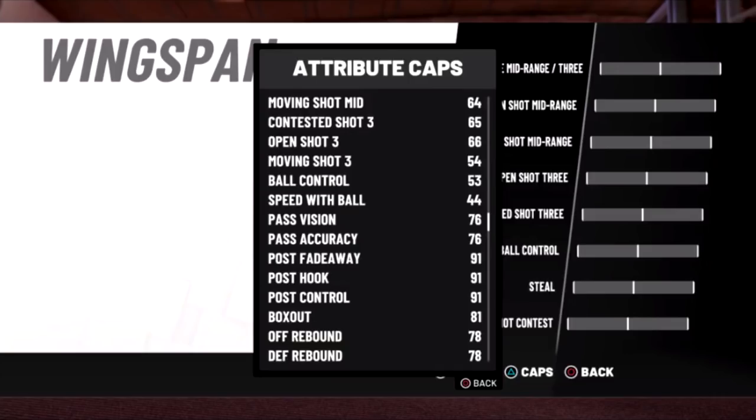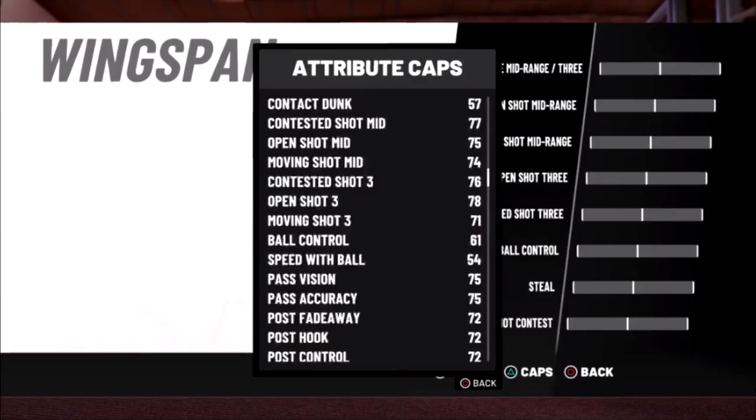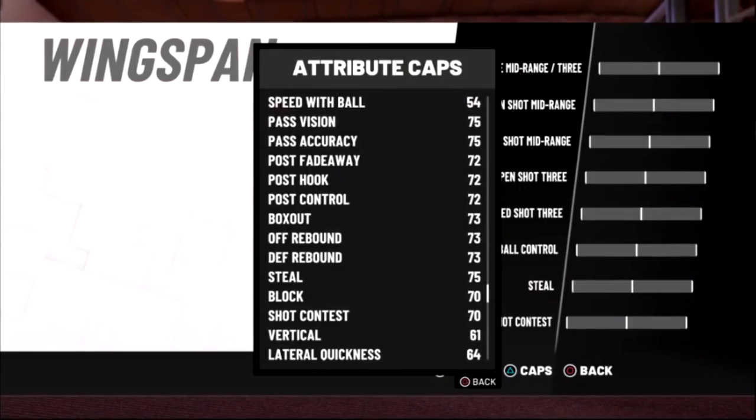Next is a seven foot two post first, shot creator second - you can see your post moves right there. Then a seven foot two Two-Way Stretch - you can see what the shooting stats are, and basically y'all know what Two-Way means. The three-point is first in this build. I'll show you the defensive side for it as well. That defense is powerful. We're done with centers - all the center builds I'm showing have been covered.